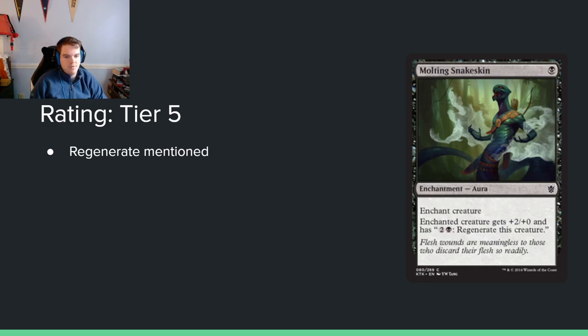Molting Snakeskin: single black mana for an enchantment. Enchanted creature gets plus 2, plus 0 and has regenerate for 2 and a black.